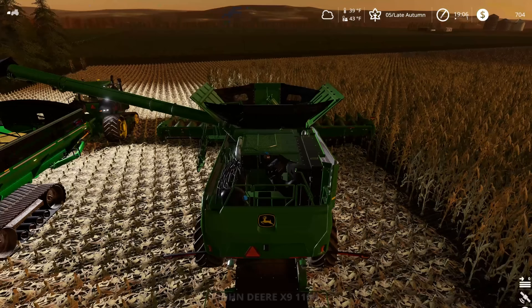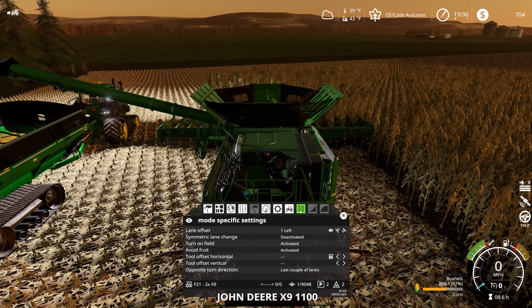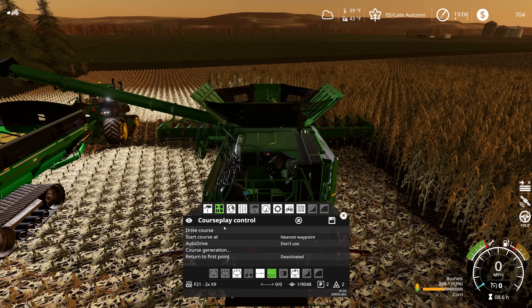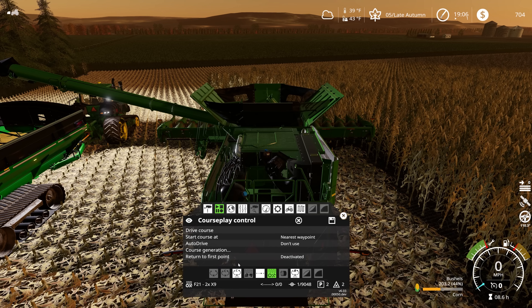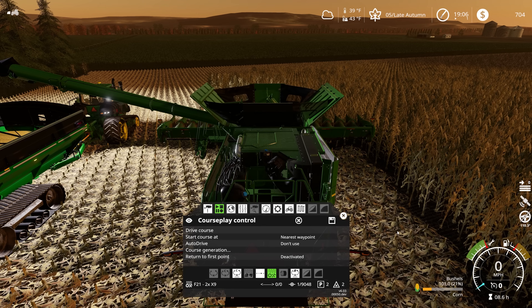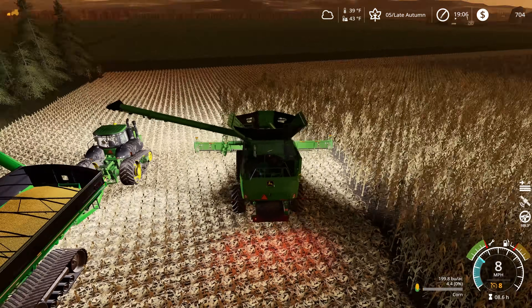While he's unloading, we'll go ahead and get this guy started up and verify we're still on one left, which is appropriate for a lead combine. He's got vehicle convoy mode activated and we've still got our course loaded. So all we should have to do is hit drive course on the nearest waypoint as soon as he's empty. And there we go — that's one combine off to the races.